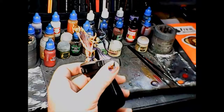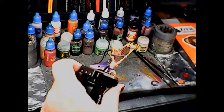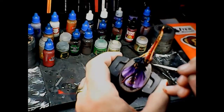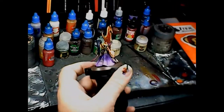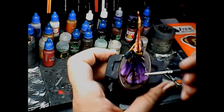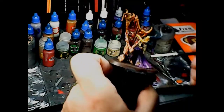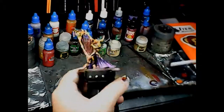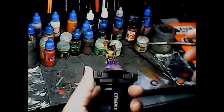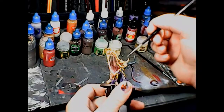The shade washing didn't take too long. The flesh was mostly shade washed already by virtue of being contrast paint. All that needed to be done was putting a purple wash on the gown, smoothing out the transition between the darker and lighter purple, and emphasizing the folds a bit. I also put a little purple wash on the demon flesh and the hair to blend everything out.